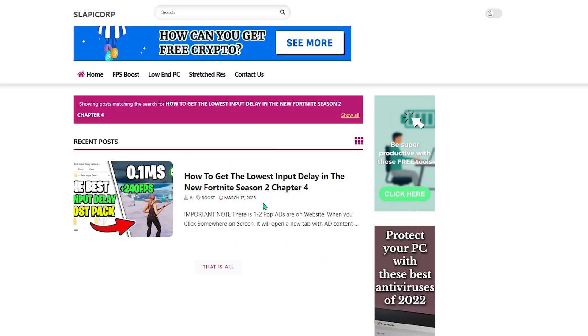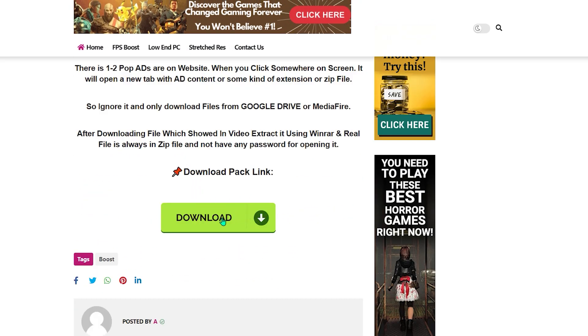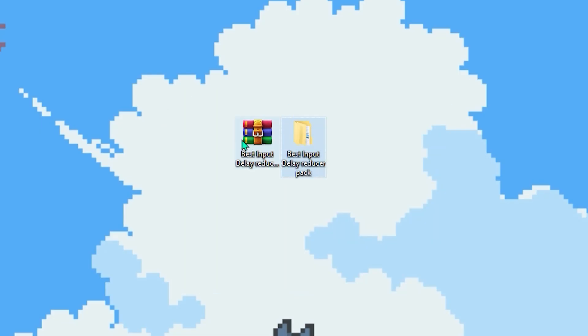You will find the post we're gonna use on this video. Just so you know, my website has ads, so you will see some ads, but don't worry — they won't do anything. If you click anywhere you might get a pop-up; just close it and go straight to the post. Scroll down and click the Download button. If you get another pop-up, close it and click the button again. You'll be directed to Google Drive — make sure to download the pack through Drive. Click the Download button and it will start downloading.